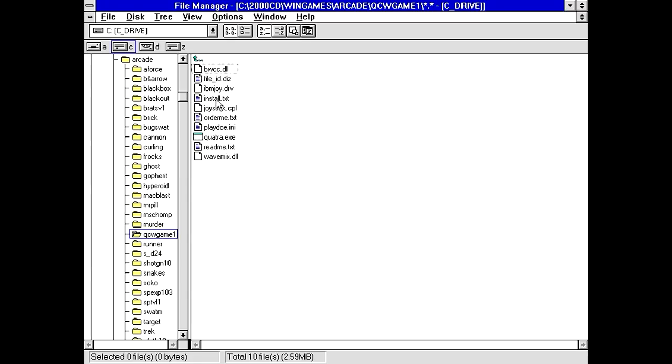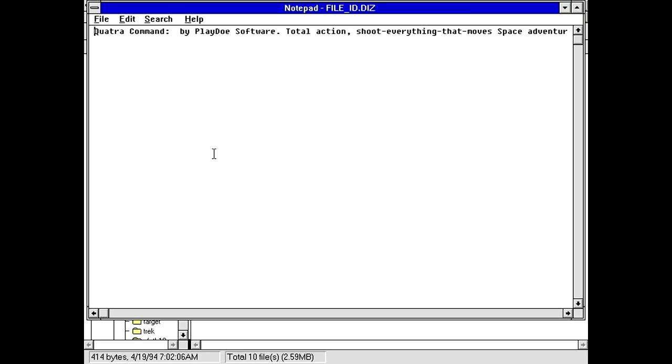If I open this file ID.diz and it says Quatra Command, this is exactly what I think it is. Yep. Total Action Soft - I've played this before. Total action, shoot everything that moves space adventure - well, that's not exactly it. As a star pilot, you must defend the Quatra sector from the enemy mutants, use several high-tech weapons, watch and listen to them explode. Great three levels, full screen, digital music and sound effects.